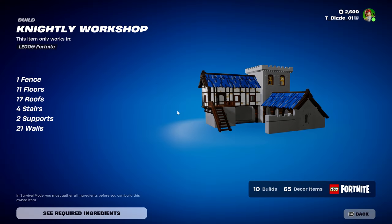First one up, we have the Nightly Workshop. We've got one fence, 11 floors, 17 roofs, 4 stairs, 2 supports, and 21 walls.